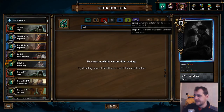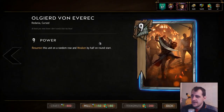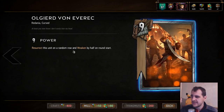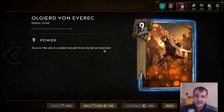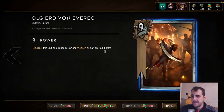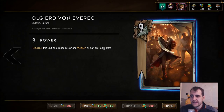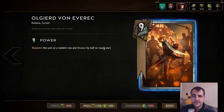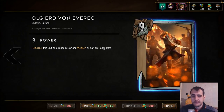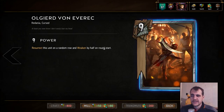Those are all what I would consider the Great Changes. Now let's go to the Good Ones. All Geared — they're changing All Geared from 9 Power to 5 Power, with a Deathwish to resurrect this unit on a random row, and it doesn't weaken anymore. This change is mainly justified by the fact that you can discard All Geared to have a very easy advantage in a later round. For example, you can discard All Geared as a King Bran, and even if you lose the round, the next round All Geared is going to pop up and block the open pass of your opponent.